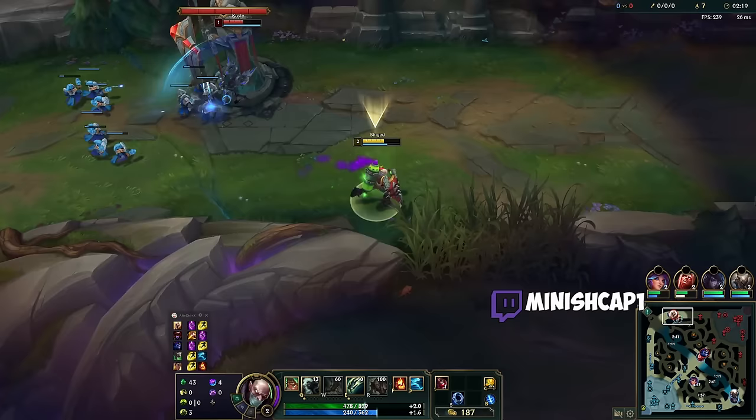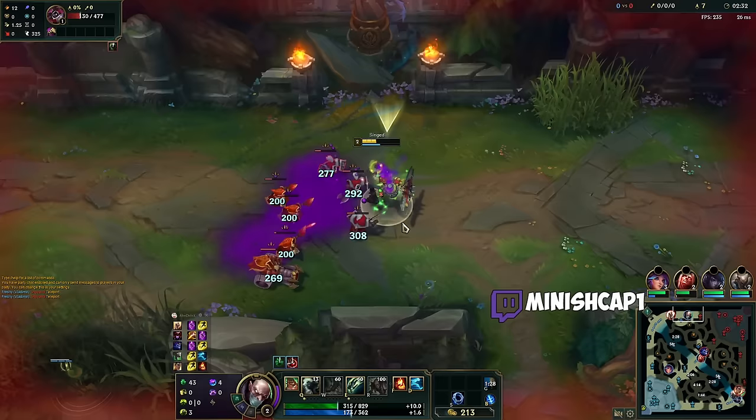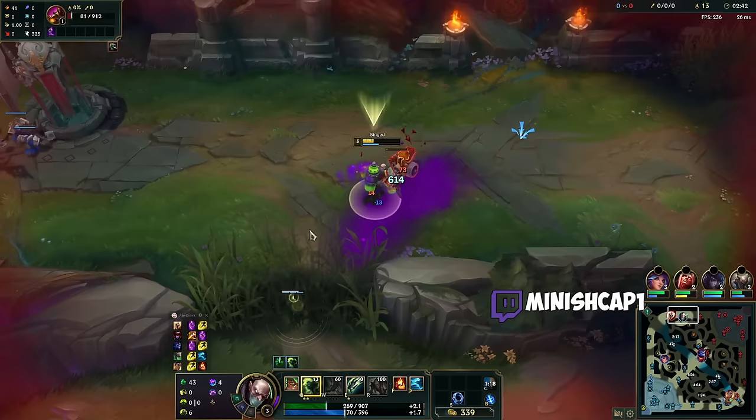That's 14 health from just two procs — actually quite a bit. Considering that between Overgrowth and Grasp we just need 150 bonus health. You could go for the health scaling secondaries if you don't want to run Demolish, but I feel like the point of having an item that lets you sustain in side lane and split push is hitting turrets, so why not just try and hit turrets?